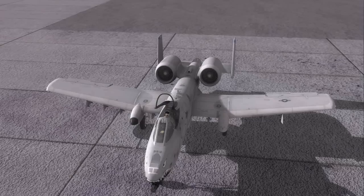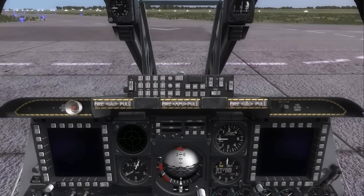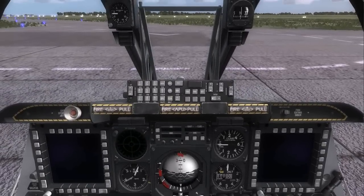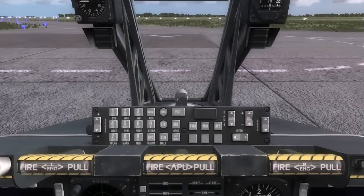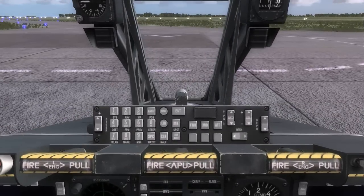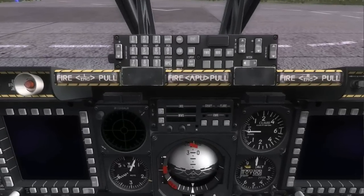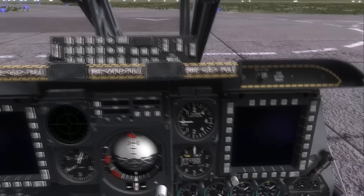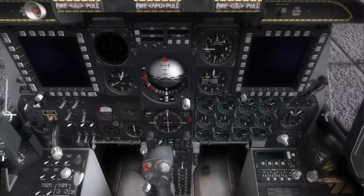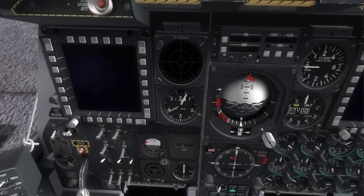So let's go back to the cockpit. The A10C cockpit is quite similar to the A10A cockpit with the following differences. Up here below the HUD, you have the up front control panel, the UFC. On the front dash on either side, you have two multi-function color displays. And then below the left MFCD, you have the AHCP armament HUD control panel here.